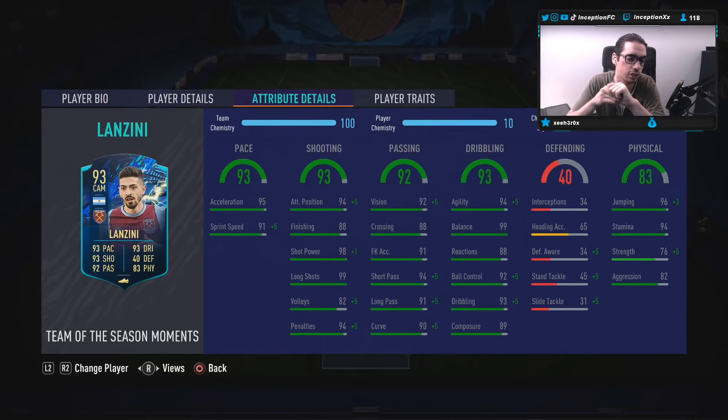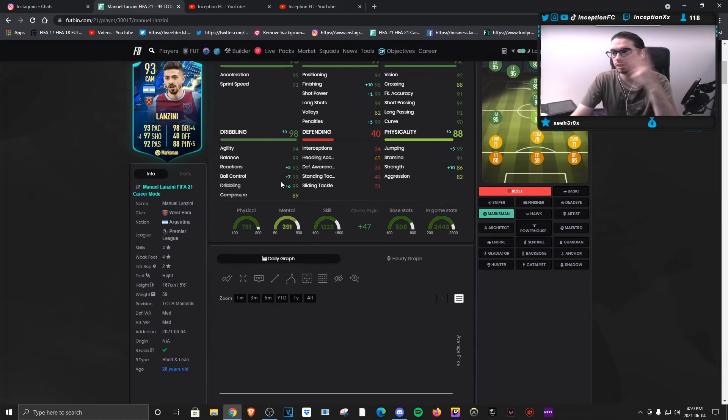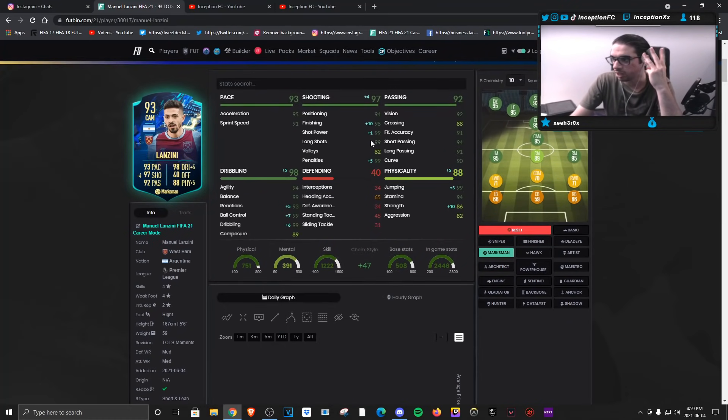Attributes in-game: he's at 95 for acceleration, 91 for sprint speed. It looks like a marksman flex with him, because of his agility and balance being really high. I think it might be a marksman flex, because with a marksman we're going to be improving the three main dribbling stats, the finishing to a 98, while already working with 99 shot power and 99 long shots. I love when those are the base card stats.